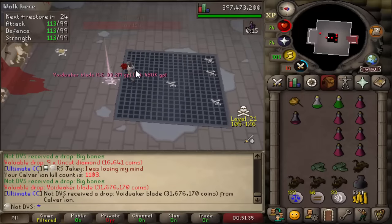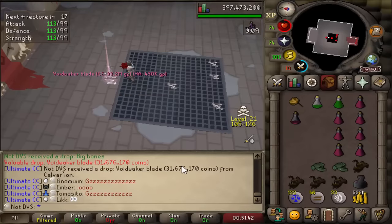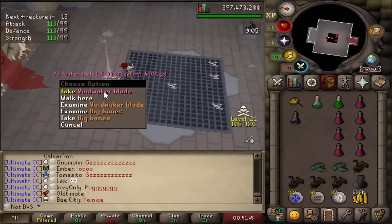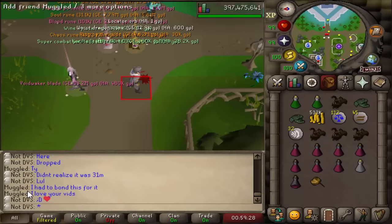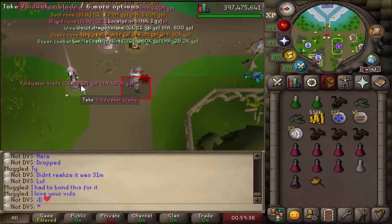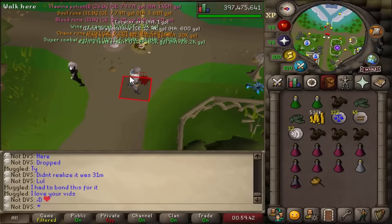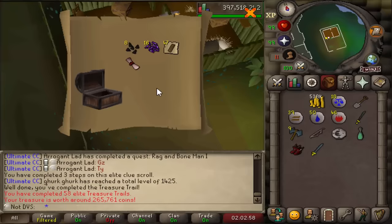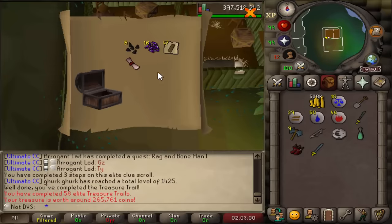There's the second Voidwaker blade at 1,103 KC — another 34 mil. This is definitely going to be a drop to somebody in the clan chat. Shout out to Muggled — he's the person in my clan chat on his ult that I decided to drop the blade to. Maybe in the future I'll start dropping these to my own main just to have a tab over time to keep track of all the duplicate items. But for now I'm just dropping to my clan chat members. And another elite — that is 58 total elites.